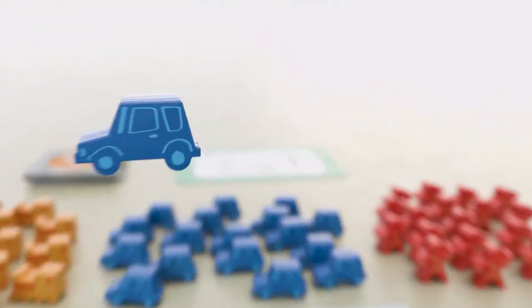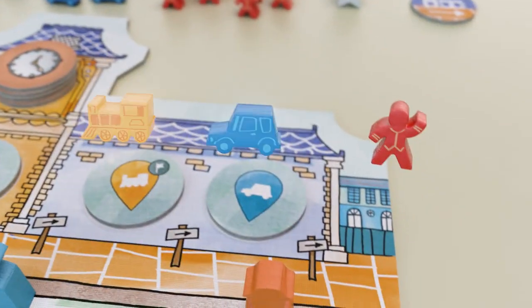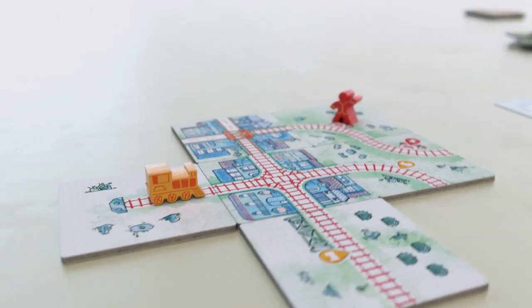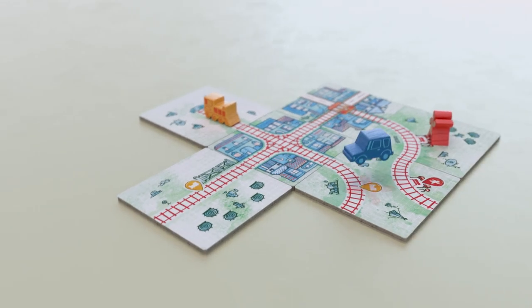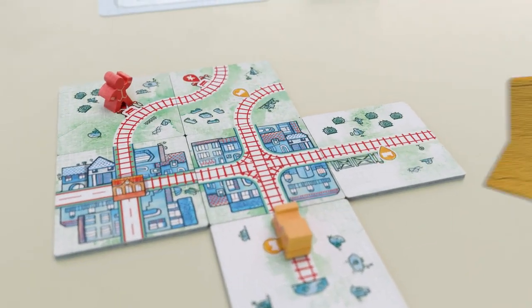Each round you can also place cars, trains, or travelers to populate the tiny little landscape you're creating, as long as you have free space on your tiles. The available placements change from round to round, so you need to prepare in advance.